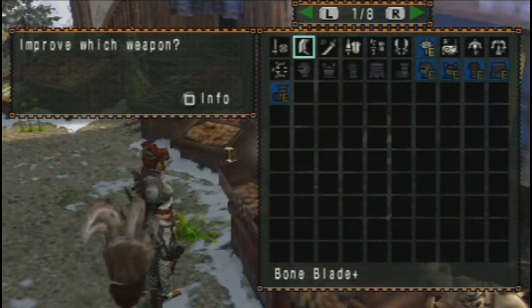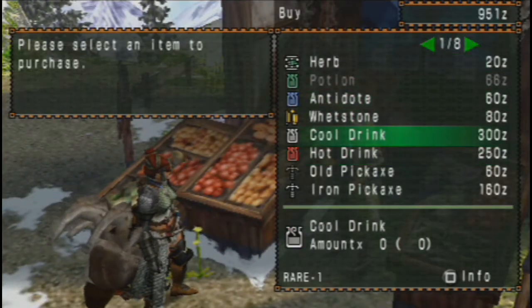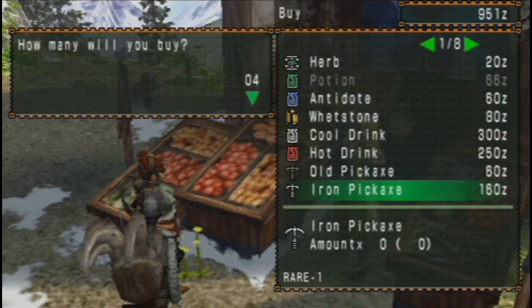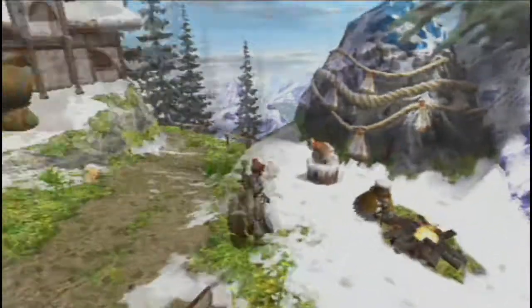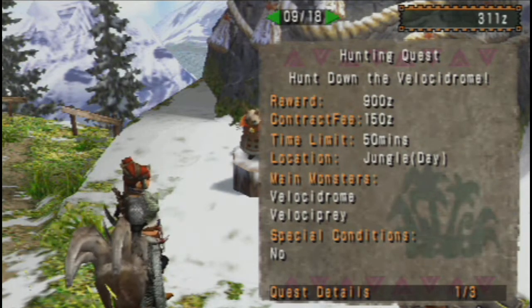Let's improve a weapon here — wait, no, that's not what I want to do. I just did something random and then looked at what I was doing. Anyway, I hope 311 zenny is enough for me to do the next quest. The contract fee is 150 zenny, so fortunately we can do that.